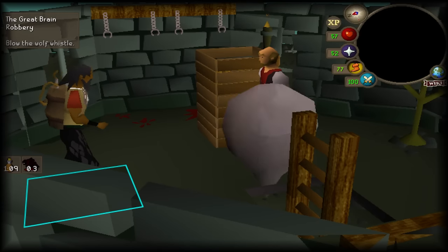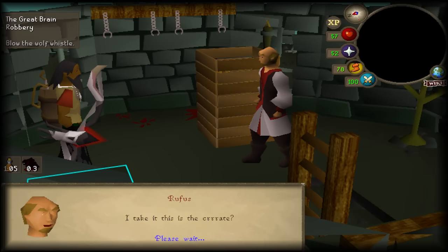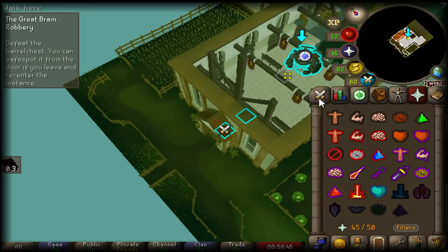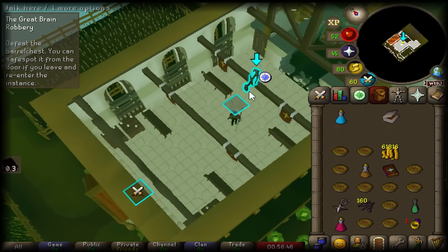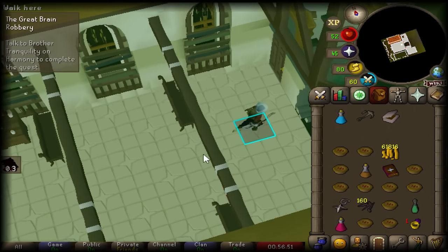Moving on to the Great Brain Robbery, which is the final quest that will grant us prayer experience towards 52. As for the rest of the XP I'll just load up on Ecto tokens, however I will wait for Valamor just in case we're thrown a curveball by Jagex, which does seem to happen quite often.